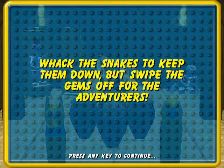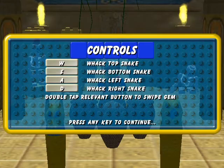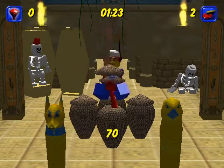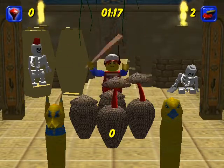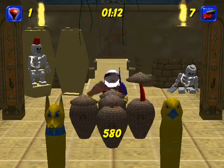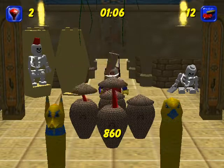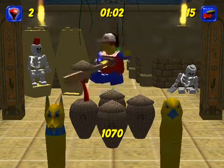Whack the snakes to keep them down — and oh no, they recycled the minigame from the first one, except this time there's an extra gimmick. If we see a snake with a gem on it, we have to double-tap the direction to swipe it. That would be fine if the controls registered properly, but you'll often end up whacking them over the head instead. This looks like crap — can't we call this episode the snake abuse episode?